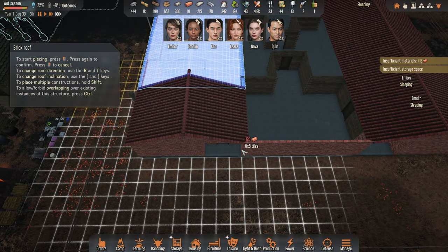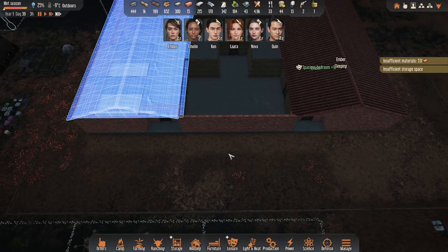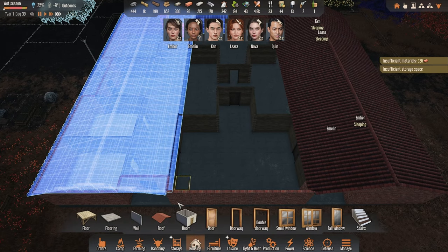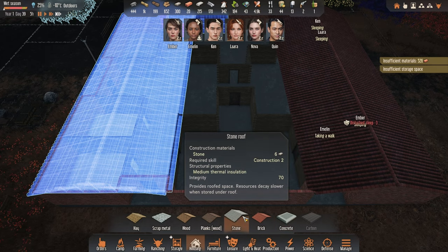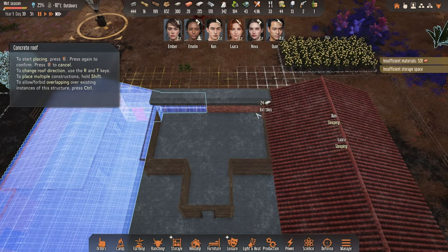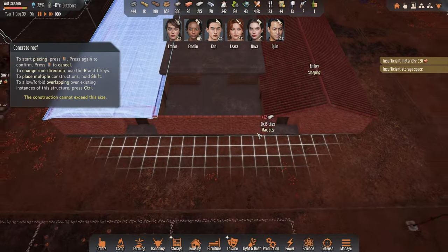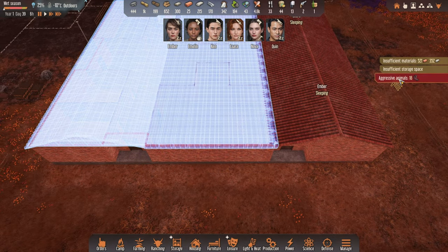Let's have a look. If we complete this section — oh yeah, that's quite a lot. Let's look at the roofs again. Concrete is good, thermal insulator as well. Stone isn't. It's going to look a little different, but I think this is what we want to do. Let's see what's going on here.